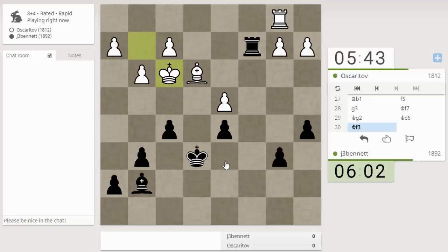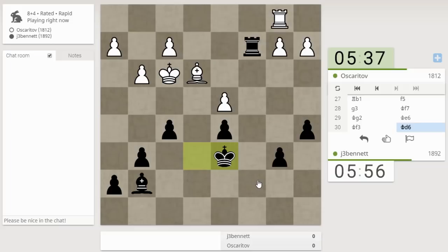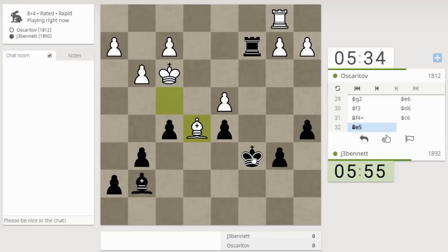If I march my king over — four moves — he can just push his pawn up to stop me, but then I take the a-pawn. Let's try it. He wants to activate his bishop, so he's putting it there.